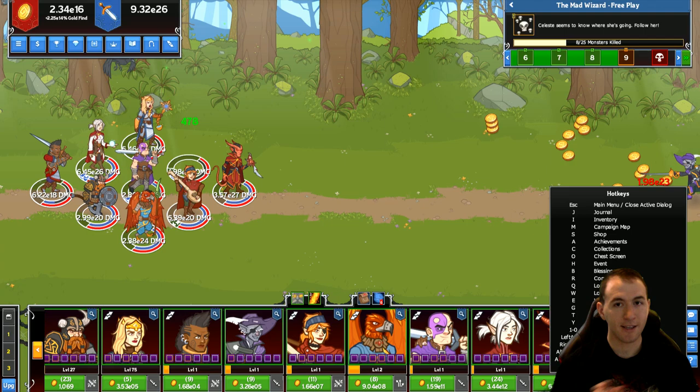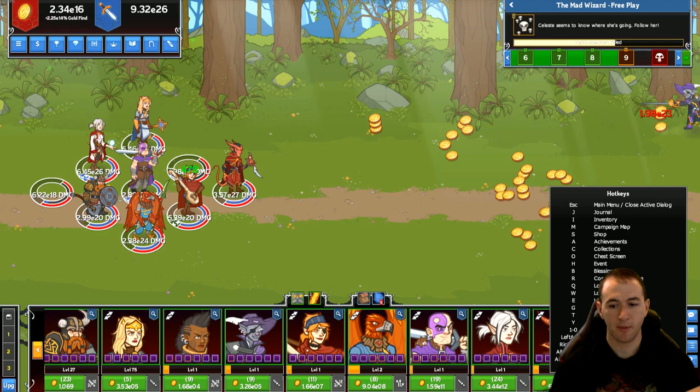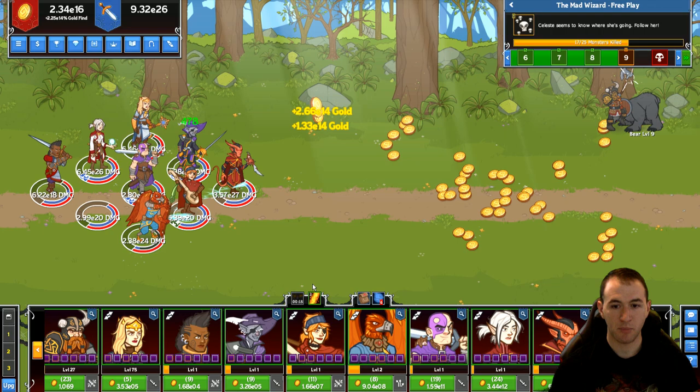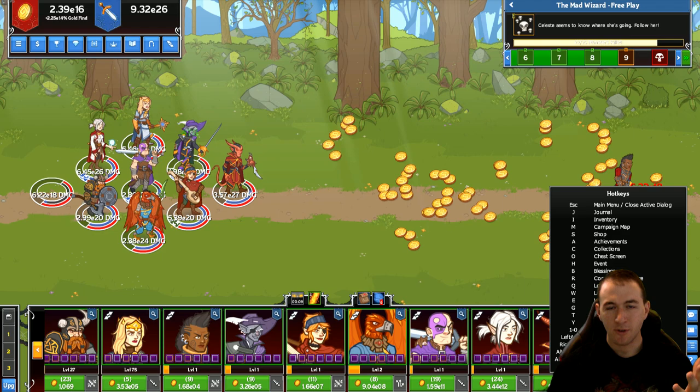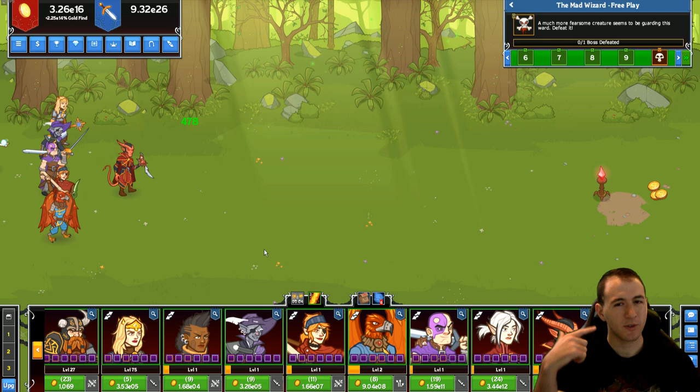Over here we have the hotkey mouse-over. There are a lot of convenient ways to interact with this game — probably the most popular is keys 1 through 0, which trigger the ultimates. Down here we have our alt buttons; I can hit 1 and Brunor uses his ultimate. Familiarize yourself with this because it'll be a boon to learn it now and get the fundamentals, instead of never knowing you could do that.